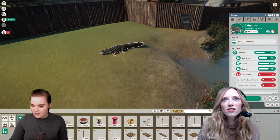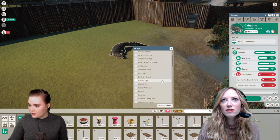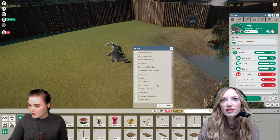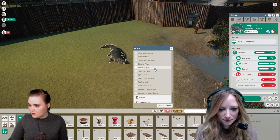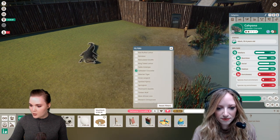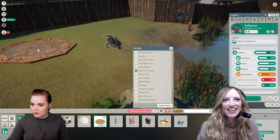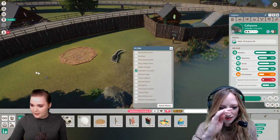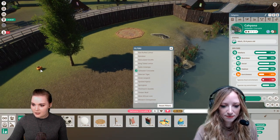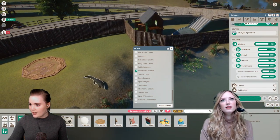He moves fast — Jesus Christ! Let's filter by the saltwater crocodile and see what's good for him. Would you like a mud bath? Yes! And the blood-filled pumpkin — absolutely. Let's make sure the visitors can see him playing with that. He's happy now, very happy. Hopefully this is okay water.